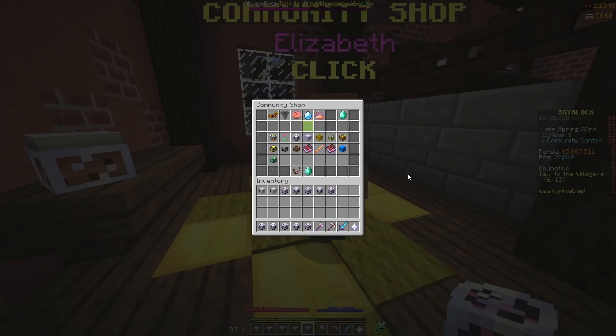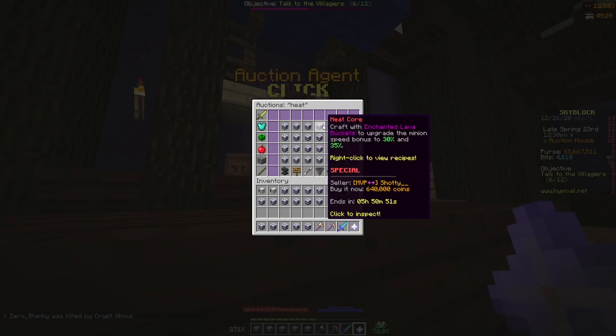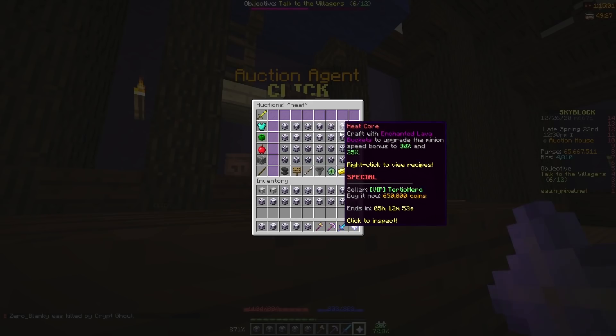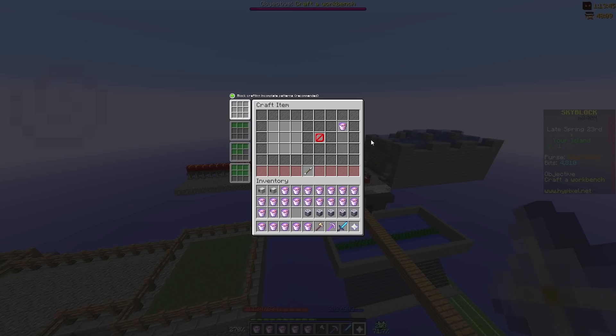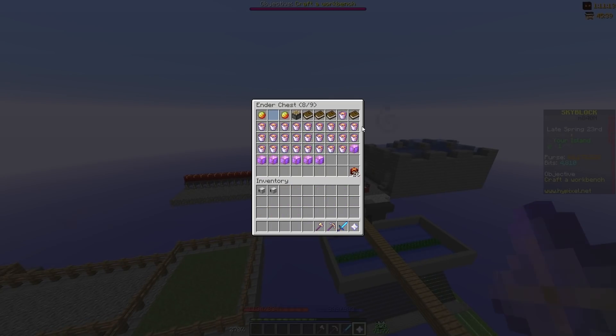In case you were wondering, yes, I also have a stupid amount of bits just laying around for some reason. I play this game too much. I only had enough bits for 21 heat cores — I could get 22, but I want to keep a little bit of bits left for the experiments. This is why it is so expensive to upgrade to magma buckets. Let the crafting montage begin — mild epilepsy warning again. And there we go: a few million coins and 70,000 bits later, we have 26 magma buckets.